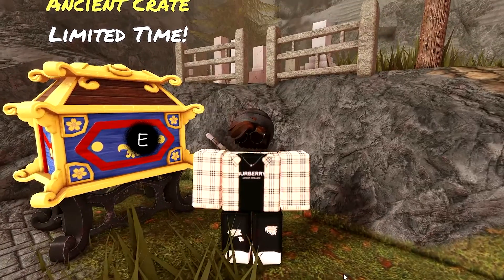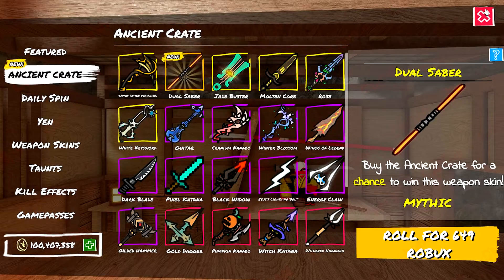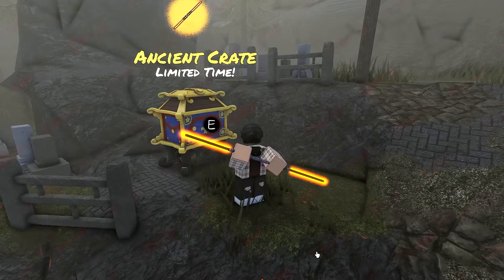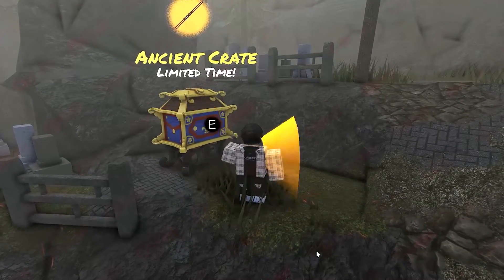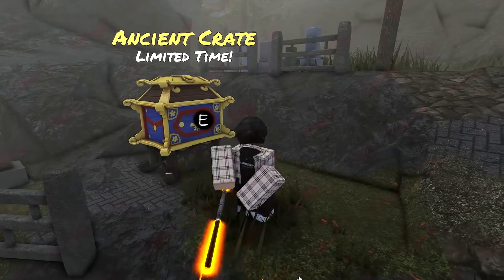Anyways, two of the skins in the Ancient Crate have actually been replaced as well. You'll find a new dual saber in here instead. This is what it looks like, and this is actually probably one of my favorite skins in the entire game. I love how it looks, but I do wish that they'd add some more samurai things into the game.